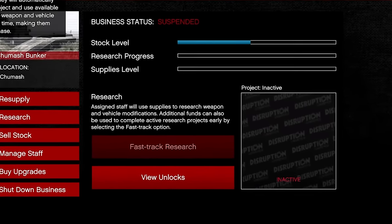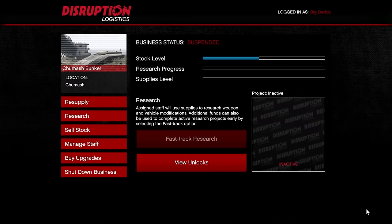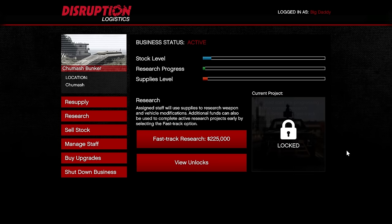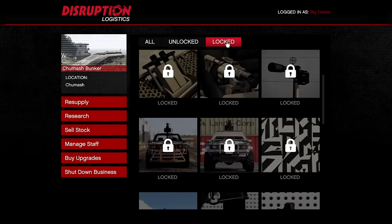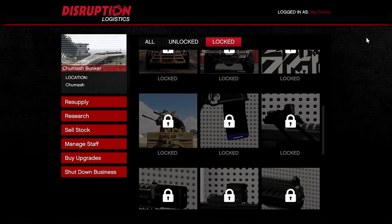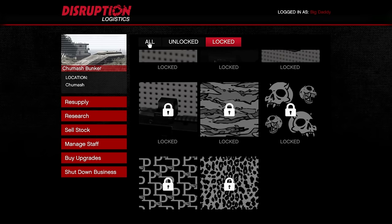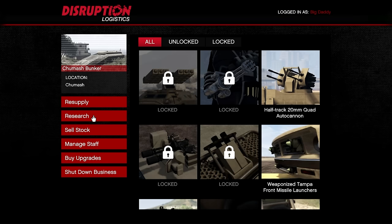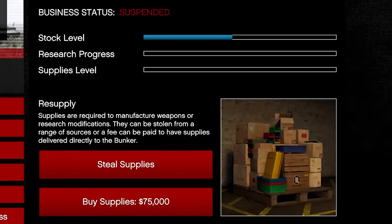In the Research tab, you'll see the current project in the bottom right corner. Once you have any sliver of research progress on a weapon or modification, you can fast track the research for $225,000 — that's probably the best approach, and you can wait for a sale or bonus event. In the unlocks section, you can find all kinds of weapon attachments, vehicle armor, and special ammo. They are given to you at random, which makes it a pain, but you can check what you've unlocked and what remains.